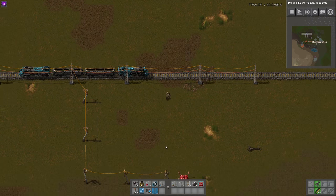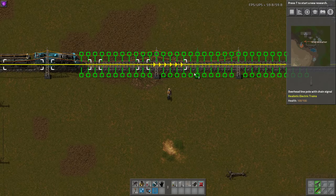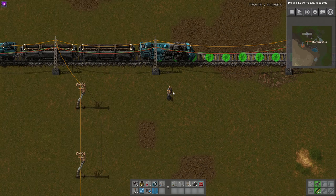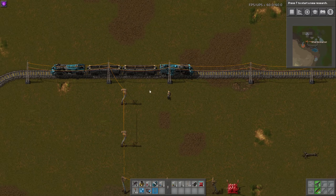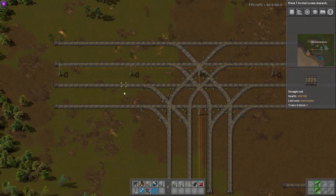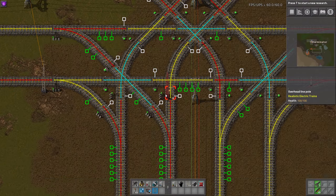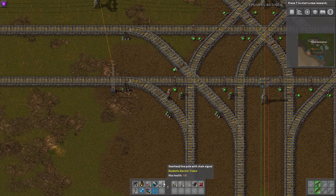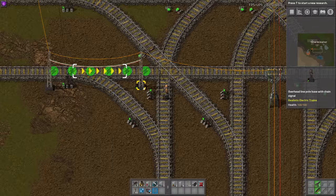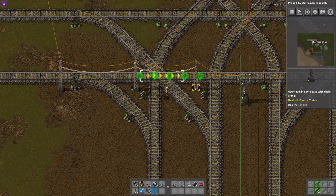These poles work kind of like signals, which is why you place them directly on the track where a signal would go — and that's why the dev included versions with signals built in. Personally I would do my own signaling for a lot of this, but on straightaways you could use the combined signal poles since you want them every X distance anyway depending on train length. At intersections, you can place a train signal pole close enough to cover the gap where a standalone pole would be too far away.